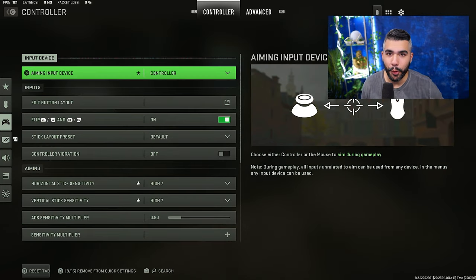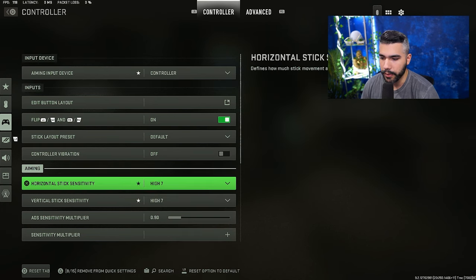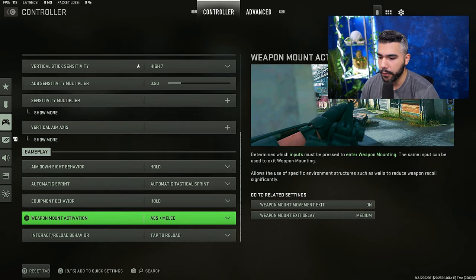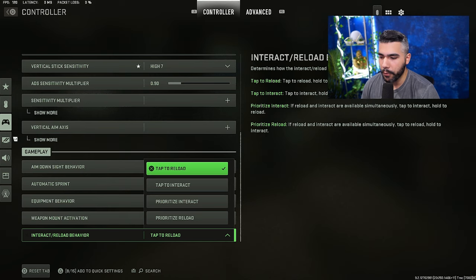For the last section: controller and aim settings. I have this on flip. Controller vibration: off. I play on a lower sensitivity and recommend it for more consistent aim. Automatic tactical sprint is a plus — it's huge, basically a cheat code. Pros have been calling it that. It makes your movement super fluid without any effort, so automatic tactical sprint is almost always a must.